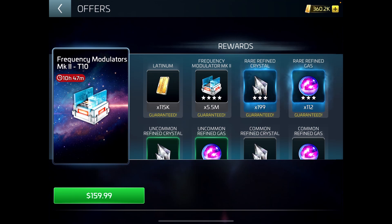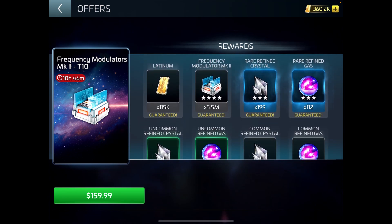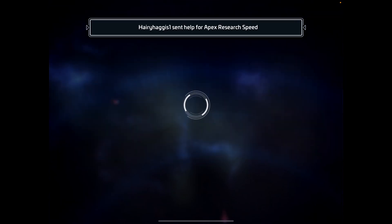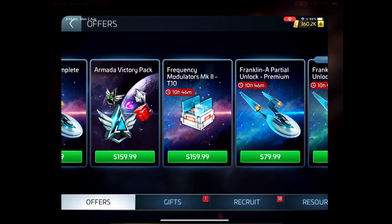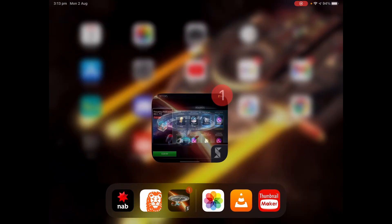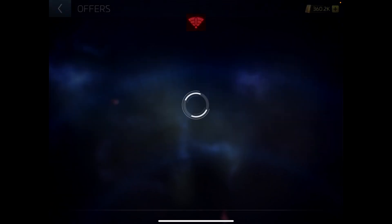So if I were to buy the pack, this is what I would get: 5.5 million — that's the only thing I really care about. The latinum's not too bad, but why didn't I get 130 latinum like I'm getting in the other packs? Probably because it was made before the update and they haven't updated that part of it.